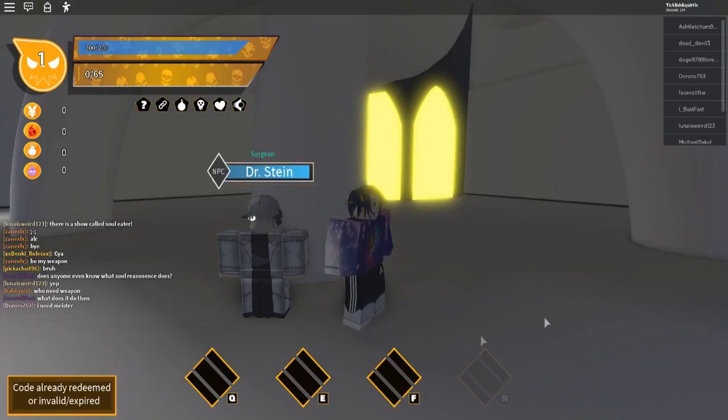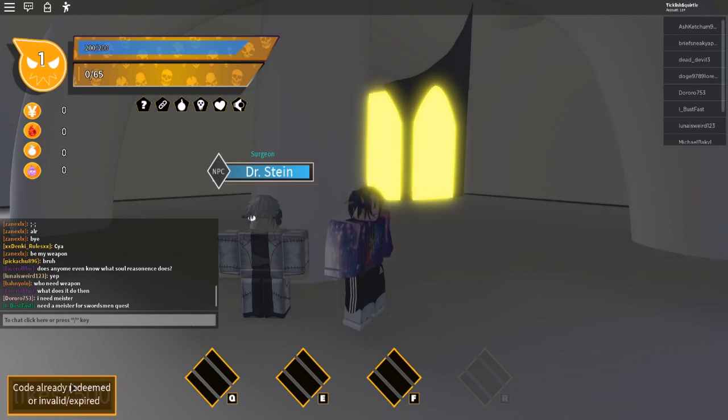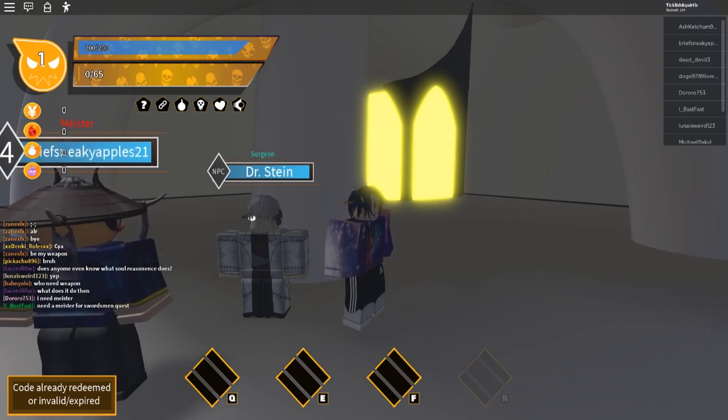Alright guys, let's get right into the codes. Let's try the first code: likes10000. Alright, that'll give us some free spins. Let's try likes7500 — let's redeem that. Let's try likes3000. It looks like likes3000 is expired. So the ones that work are likes10000 and likes7500 to get some free spins.